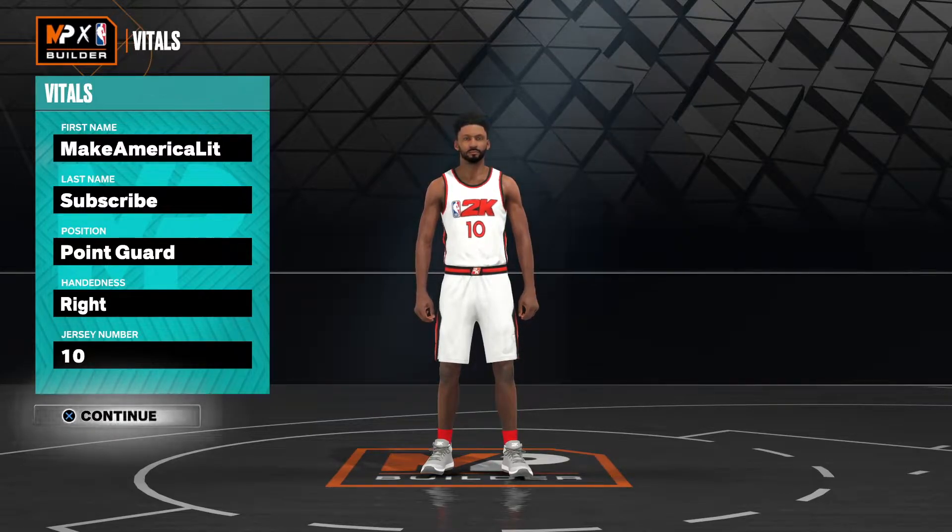Darius Garland is 6'1", 192 pounds, plays PG slash shooting guard for the Cleveland Cavs, rocks jersey number 10, and has a 6'5" wingspan. His attributes are as follows: a 90 layup, 25 standing dunk, 65 driving dunk, 92 close shot, 93 mid-range, 84 three-ball, 89 free throw, 42 post control, 92 pass, 89 ball handle, 88 speed with ball, 31 interior defense, 69 perimeter defense, 53 steal, 32 block, 34 offensive rebound, 45 defensive rebound, 88 speed and acceleration, 40 strength, 84 vertical, and a 95 stamina.